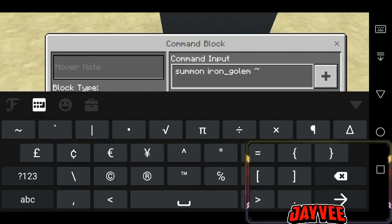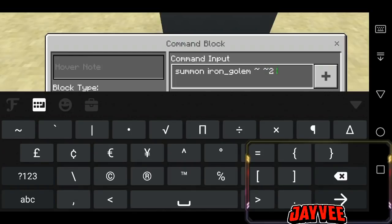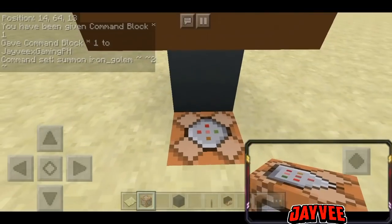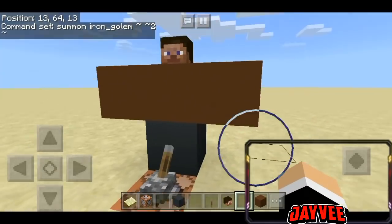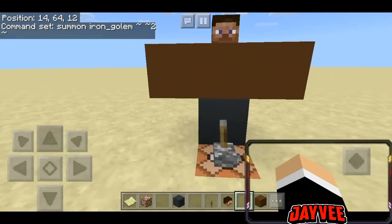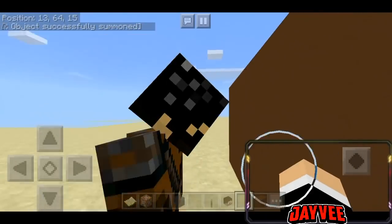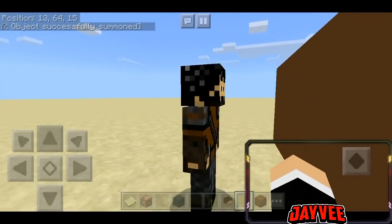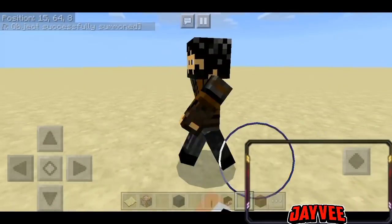Let's try this. So pangalawa yung height nya, dalawa — tama, diba? Okay so try na natin guys, summon na natin si Kuya Sly the Miner. Let's go guys! Okay guys, so ito na po ba yun — si Kuya Sly the Miner. So ito po yung skin ni Kuya Sly the Miner guys.